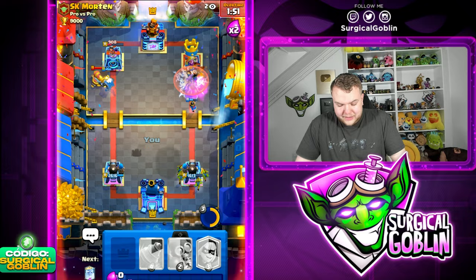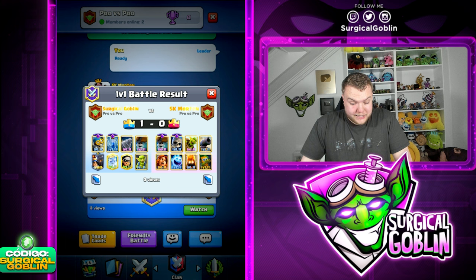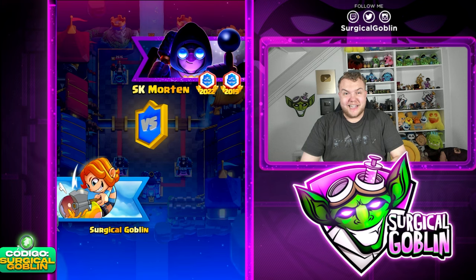Wallbreakers, Ghost towards the left side - this should be tower down. Zap is enough! 2-0 right now! Very nice gameplay. He didn't even have a spell - I was thinking he had Rocket but it was just an insanely quick Logbait cycle deck with no spell. 2-0 so far, let's see what we can do in the next match.